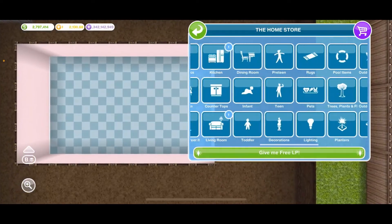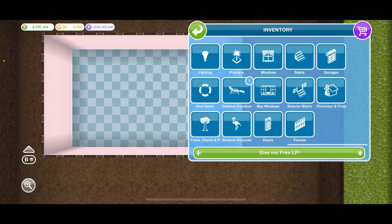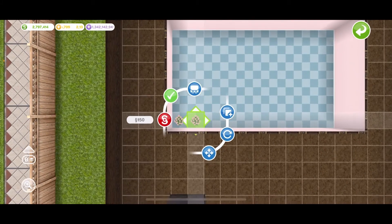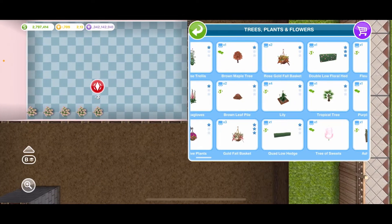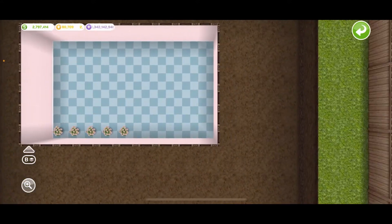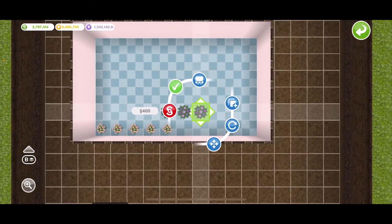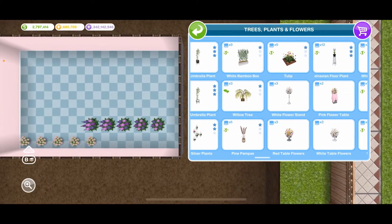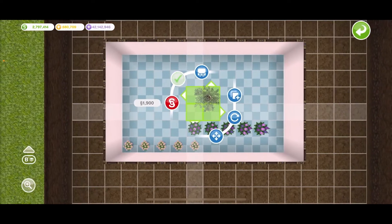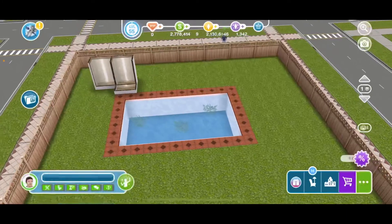After that, we're going to put in some plants. I'm going to go to inventory because I have better plants there than at the home store. We're going to put in these pink lilies. These are much bigger — oh, we can't use them, that sucks. Let's do the pink forest things, or purple, whatever it is. Let's try these — they might look cute in there.